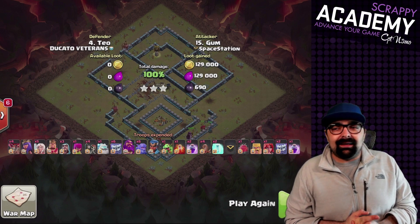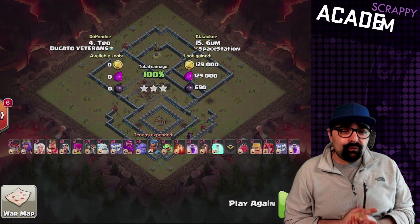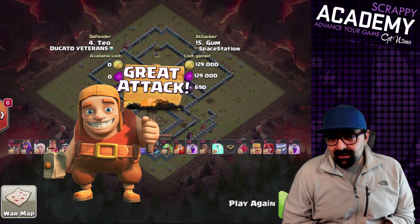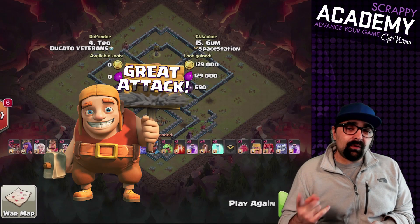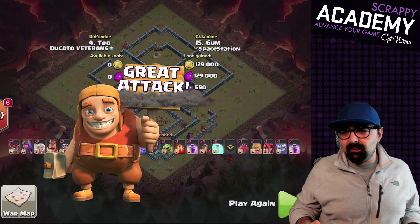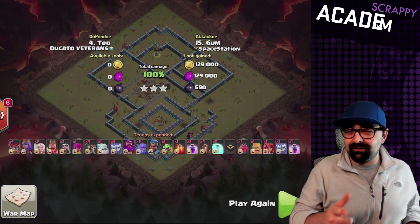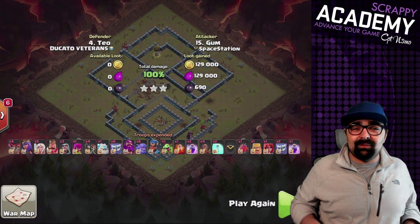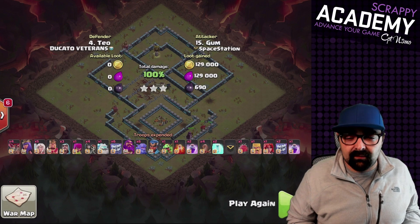I like this attack — you can crush this base with this strategy right here. It's very OP, very strong for Town Hall 13, and if you ever come across this base you can crush it with this one. Make sure to share it with your clan because sometimes they might come across this base in Legend pushing, wars, and clan war leagues. Share it with them because it might be helpful to them as well.